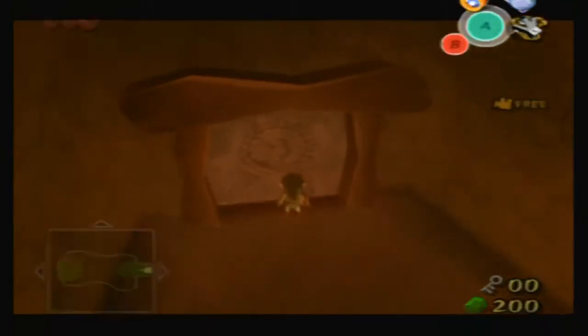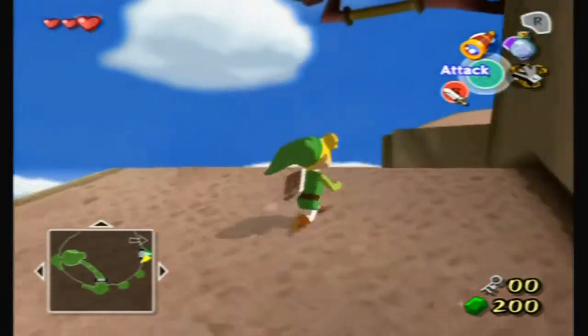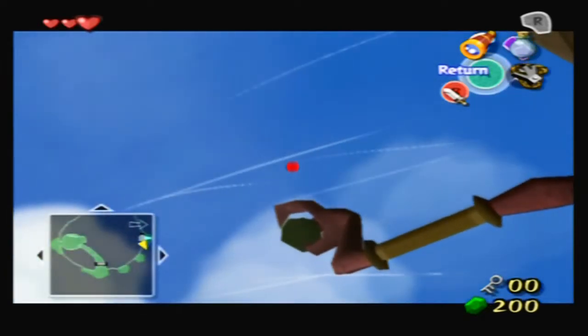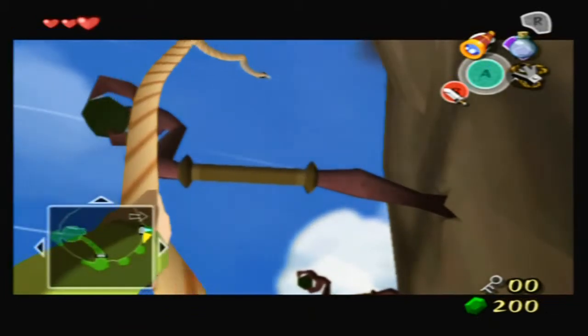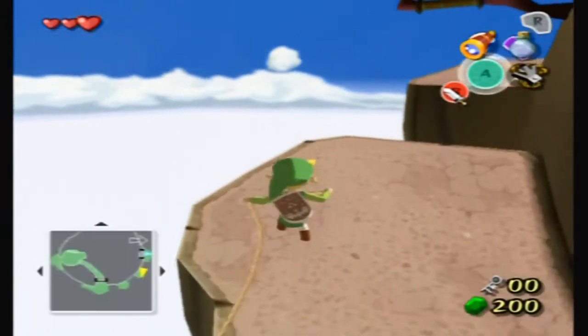I'll leave it for now. I think I know where to go — we have to go back to that room where we opened the two rocks with the bombs. I don't want to do it from this angle, I'll end up off the edge. He is very unhappy having his tail touched.